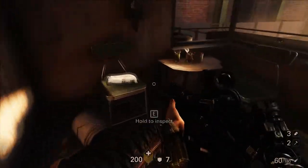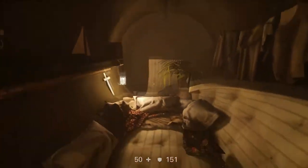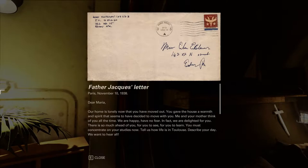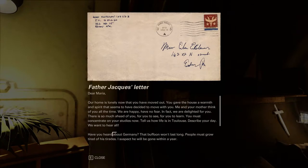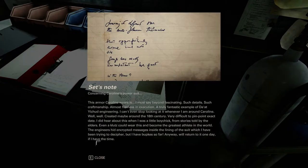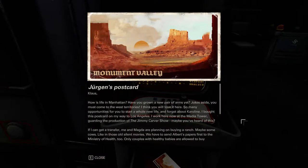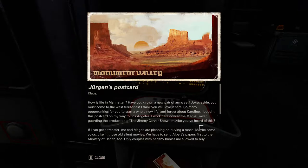Another aspect of the storytelling I appreciated was the various notes, letters, and documents you can find lying around each map. In these you can learn tidbits about the world — history, recent events, and even just the lives of ordinary people caught up in everything. If you're willing to go out of your way to inspect these objects, you get to read the perspectives of civilians, rebels, freedom fighters, and even the Nazis and their supporters.